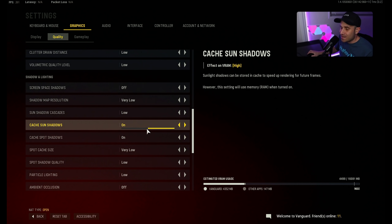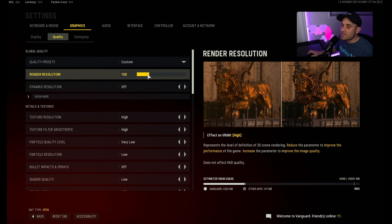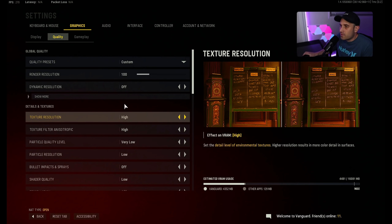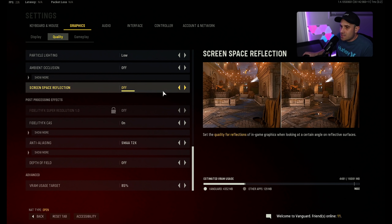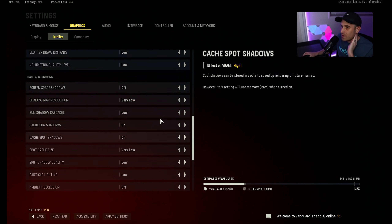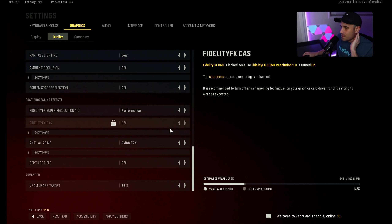The only two settings you definitely want on are cache sunset shadows and cache spot shadows. For guys on a medium to low end rig who feel like bumping down resolution helps your frames, you don't have to change the actual resolution — you can change the render resolution. I'm on 1080p now, so at 66% render resolution that would be 720p. There is also DLSS in this game if you have a 3000 series Nvidia card, or for AMD it's FidelityFX Super Resolution. Bumping down the render resolution actually looks better than FSR in my opinion, but that's something to test out for yourself.